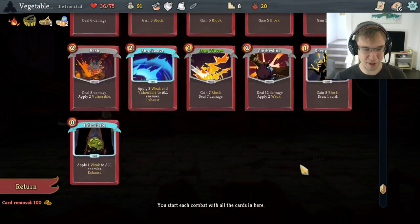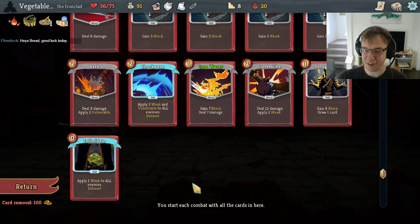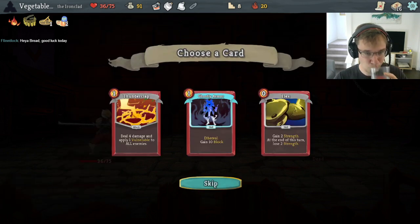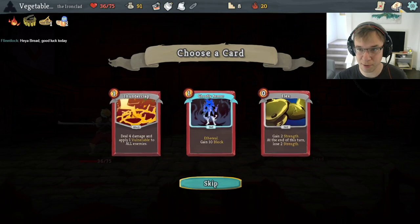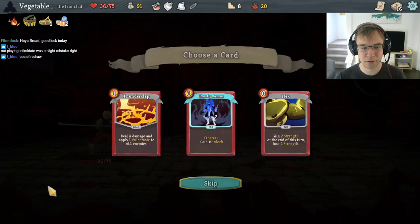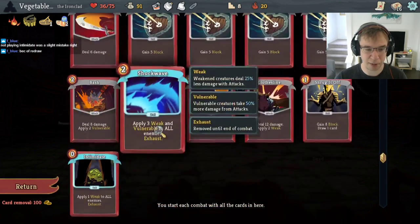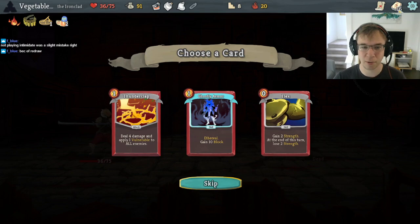We could take Thunderclap to increase the amount of AoE debuffs that we have. Could also talk about how Thunderclap is an attack that does damage, whereas Shockwave is a skill that does not do damage — both are thematically extremely similar. Like, Shockwave and Thunderclap look like they're just different by how far away you are from the blast. Why does this one do damage? Shouldn't Thunderclap do way more than Shockwave? I don't understand the relationship between those two cards.